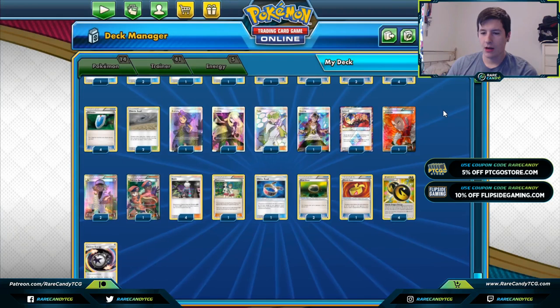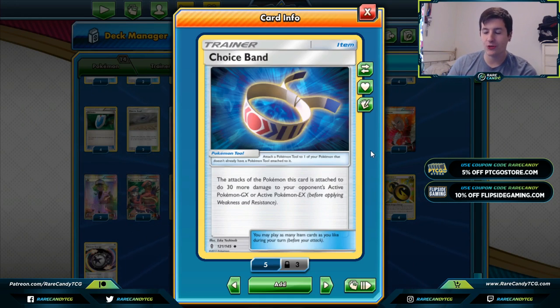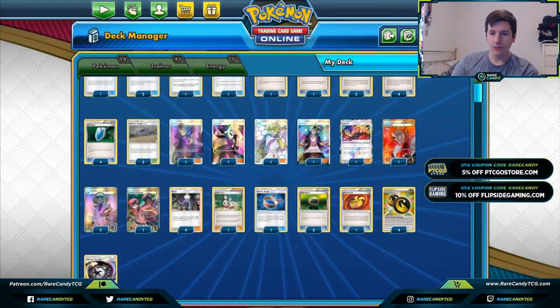We have one Choice Band and one Muscle Band. Choice Band is an alternate way of hitting 270 if we have to forego the ADP strategy. If we prize one Egg we're hitting 180 base, 210 with ADP, then 240 with Choice Band — enough to knock out certain GX's like Pikarom. Muscle Band is specifically for Zacian decks: if we're discarding three Exeggcutes we hit 180, Altered Creation puts that at 210, and Muscle Band gets us over the 220 threshold — otherwise we'd need all four Eggs accessible at all times.